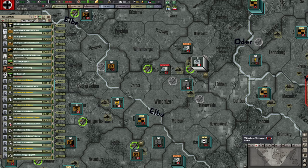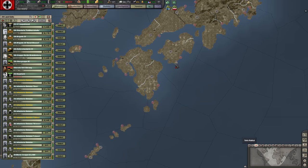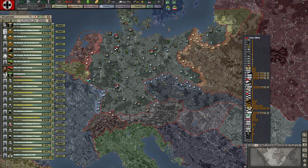Where the AI in Hearts of Iron 3 or 4 badly falls down is the idea of a strategic reserve. It will put all divisions up at the front, which is not how any of this ever worked for any nation. Even for Germany, all divisions go to the borders based on threat assessments by the AI, and humans often play that way too.